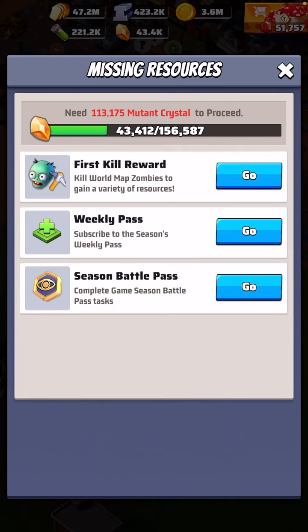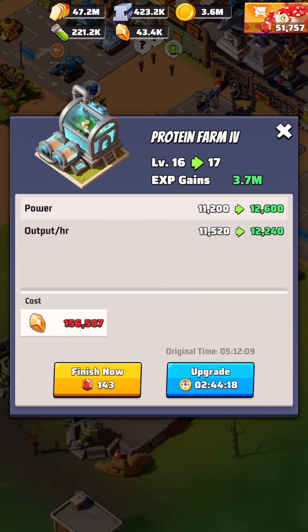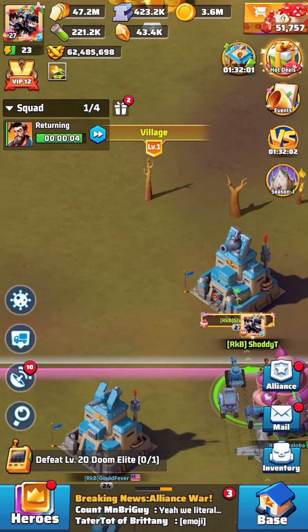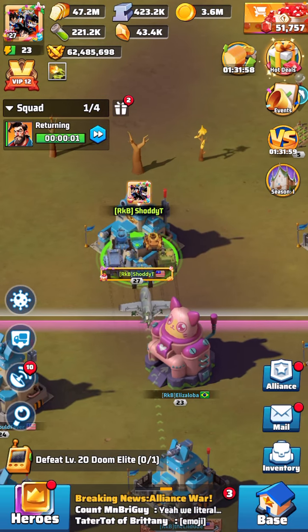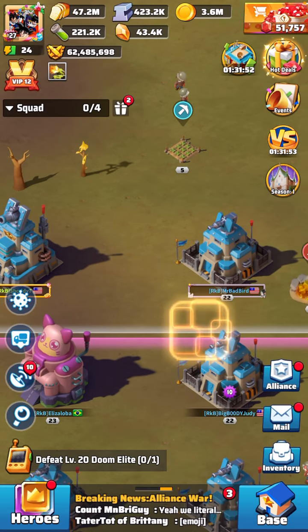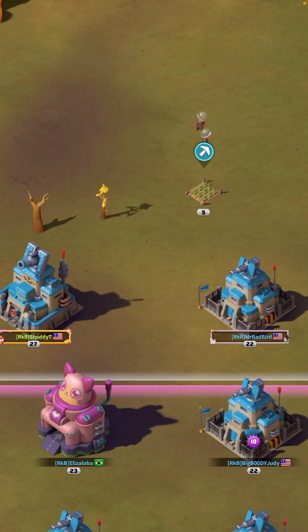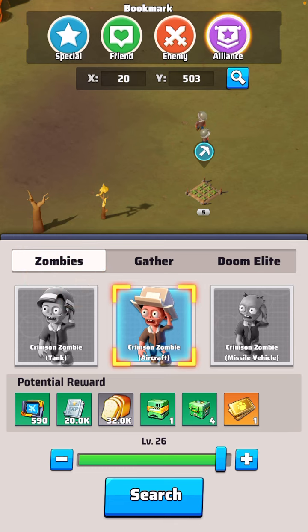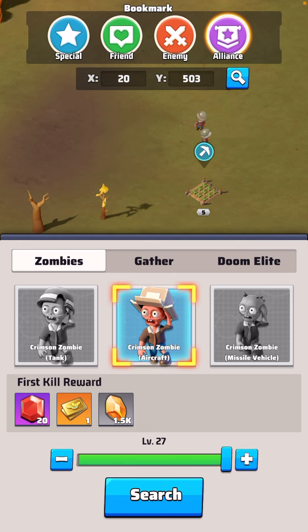In order to upgrade your protein farms you need mutant crystals. You get mutant crystals from killing zombies — but not just any zombies. You have to do first kills. Going back to fight zombies you've already beaten won't get you any new crystals. For example, I've already beaten level 26 — the rewards screen tells you exactly what the potential rewards are, and there are no crystals for a repeat. You have to keep advancing, otherwise you're just wasting stamina.